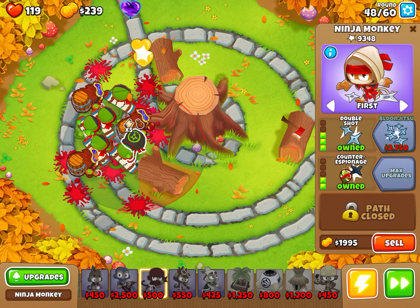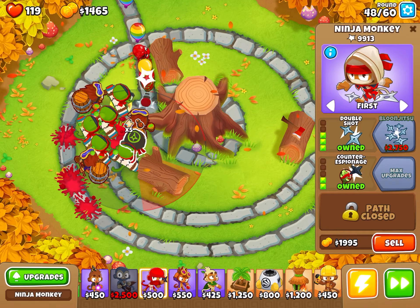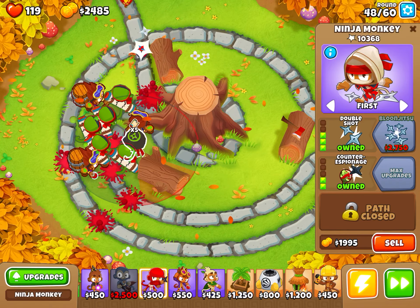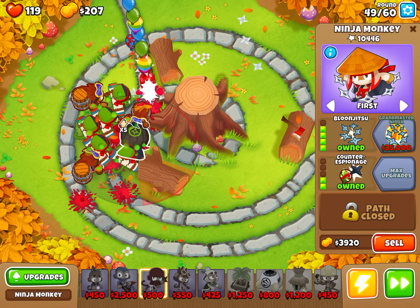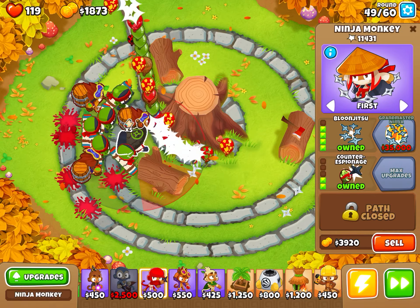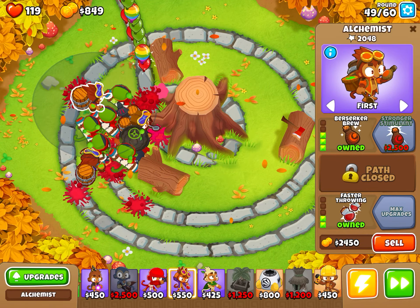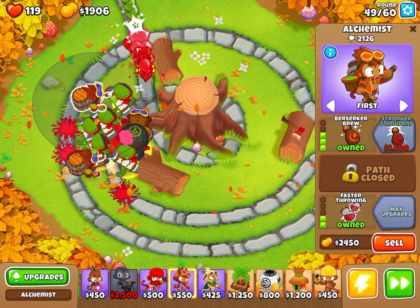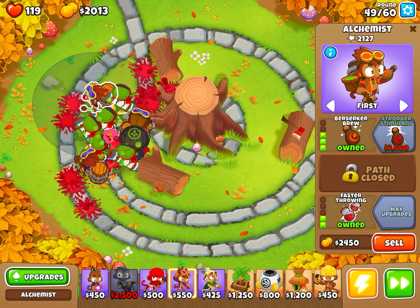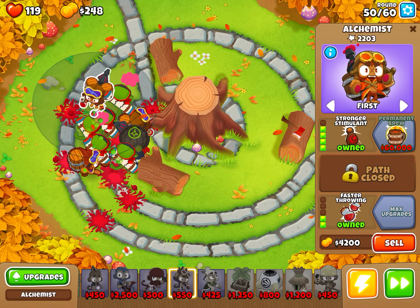Now remember this guy at the beginning — we have to upgrade him, because this guy is getting all the effects. And there we go, now we have all these extra guys attacking, and then we have this main guy who has all the effects. Now we have stronger stimulates, and we're going to put this on all of them. As you see that MOAB did not stand a chance.